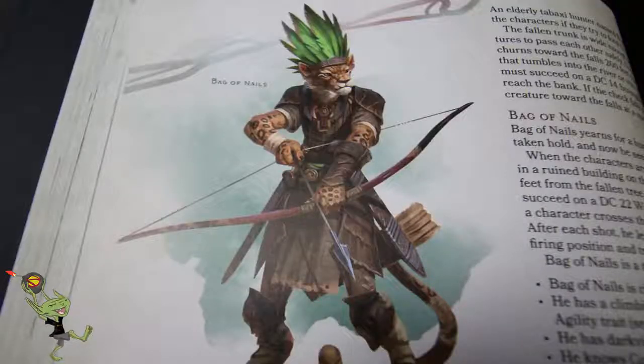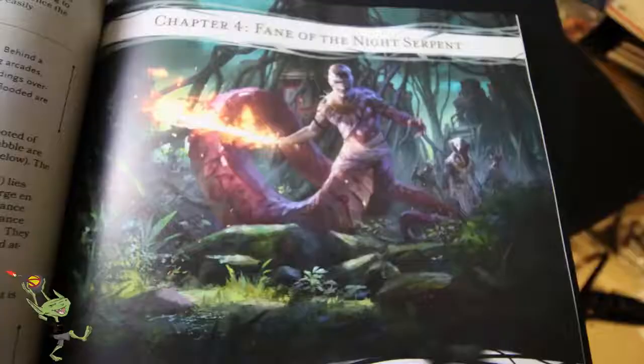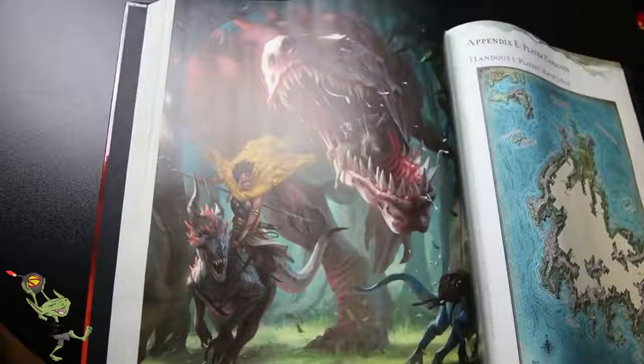There are a couple of new Tabaxi stat blocks — a Hunter and a Minstrel. There's also the Thorny, a quadrupedal fungus that Vegepygmies ride, which is also from Volo's. Then we get some zombies: a zombie Ankylosaurus, a zombie Girallon — a four-armed undead ape monstrosity — and of course, based on all the promotional art, there are stats for a Tyrannosaurus zombie. But they did a one-up on it: they didn't just make an undead T-Rex, they made an undead T-Rex that vomits out smaller zombies. There are complete mechanics for vomiting out zombies.